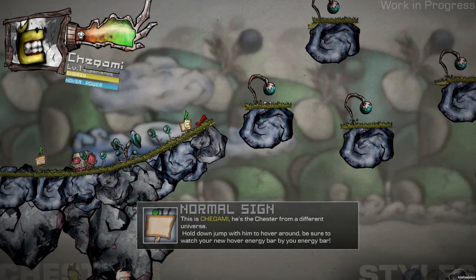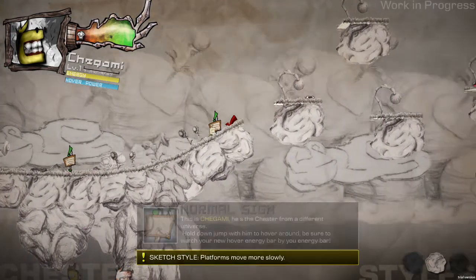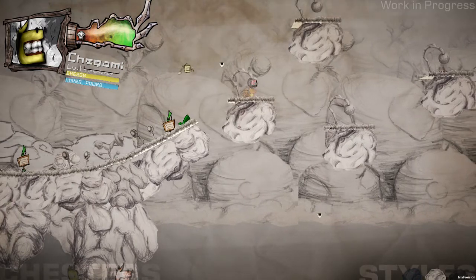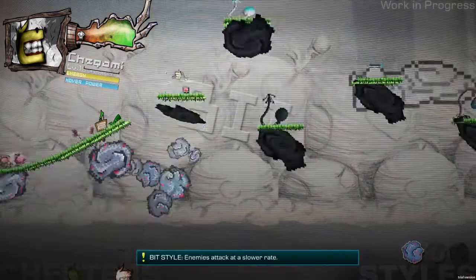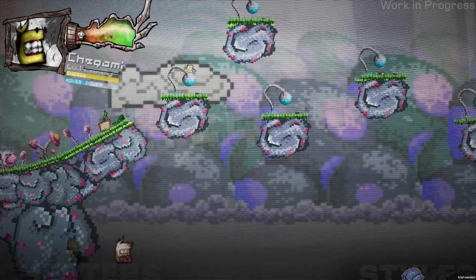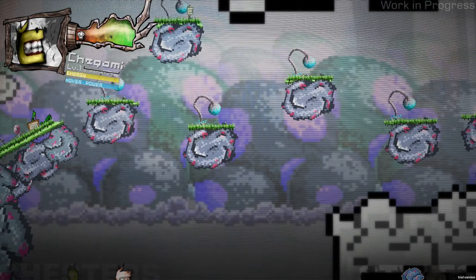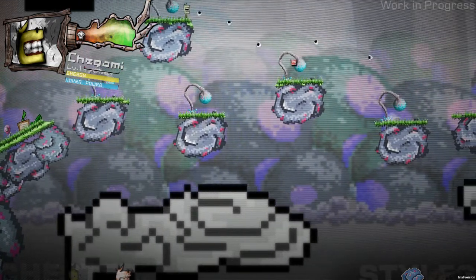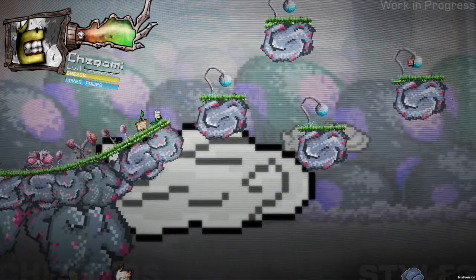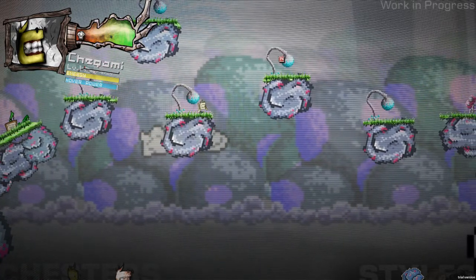Hold Down with him to hover around — be sure to watch your new hover energy bar. His attack sucks. How do I change Chester? It changes — oh no! Damn, this hover thing is a bit hard to master. There we go, down. Yeah, I'm flying!